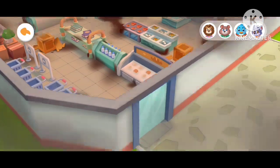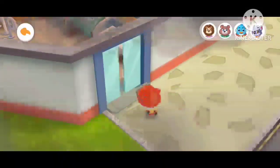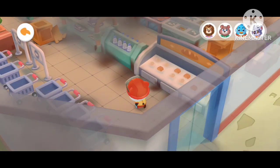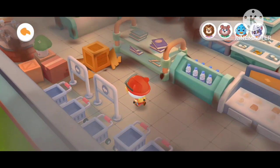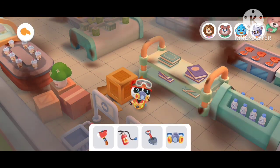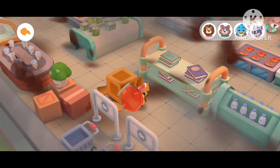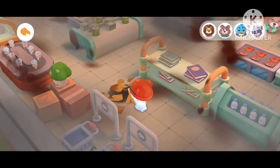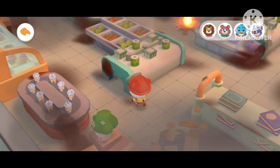There are four trapped people in the supermarket. Let's start looking for them. There is an obstacle — get it cleared. Fire Axe can split all blocking boxes. Move Kiki to find the trapped people.